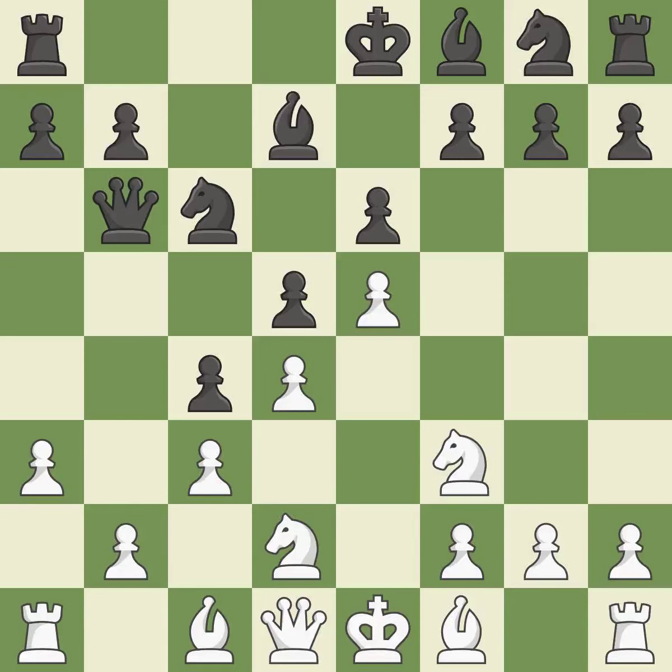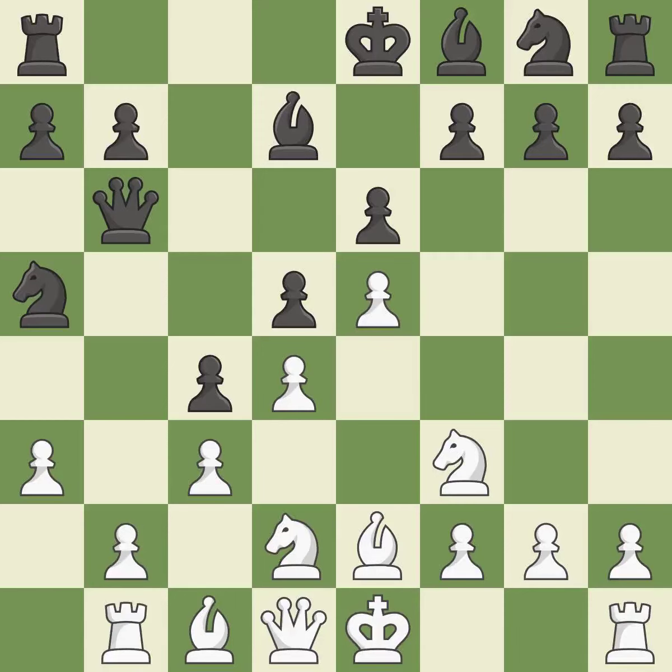That is a regrettable error — it is incorrect. This misses a chance to make a pawn-threatening threat. It is incorrect. A rook enters the action after developing outside of its starting square as a result. It is quite good. By doing this, a knight moves out of its beginning square and into the action. It is quite good.